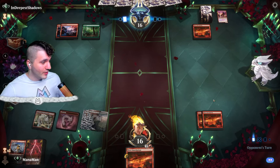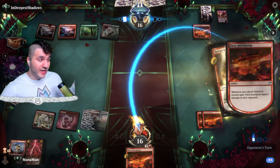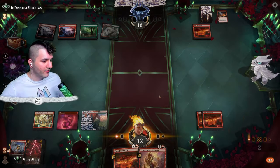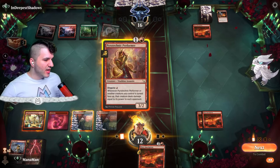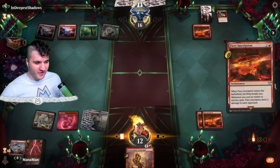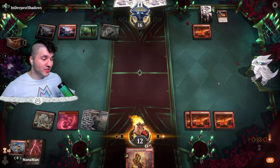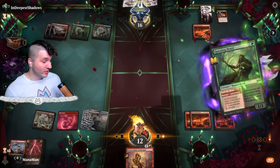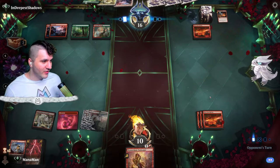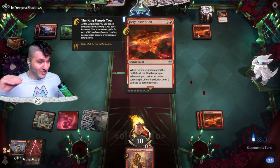We don't actually have the actual burn spells yet so we can still lose a race. Gotta be careful. We've got three Fiery Inscriptions but we're at 12 life — we can lose this. They have Questing Druid, we go down to 10. We need something to play off the inscriptions because if not, they can just win by hitting us. This is so bad — Swiss Spear Rally! I think we're going to lose. We take two from Fiery Inscription, then four more.